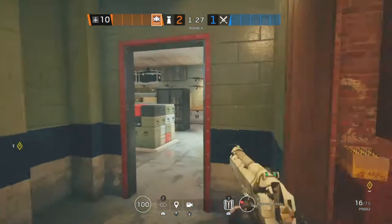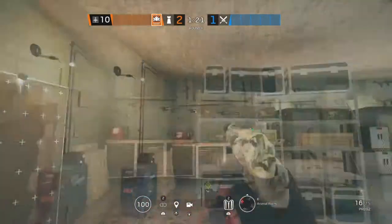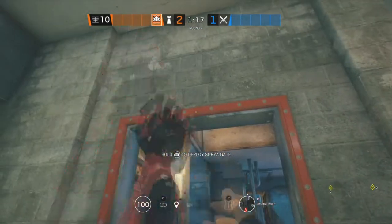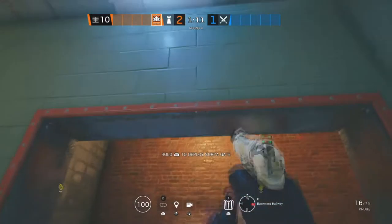The next site for Clubhouse is Church and Arsenal Room. Starting off in Arsenal Room, we're going to be putting an Aruni on this doorway. The second one is going to be on this doorway, also in Arsenal Room. And then the last one is going to be at the end of Basement Hallway on this double doorway.